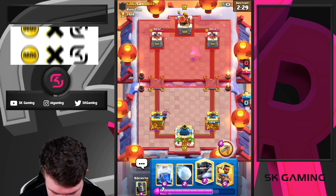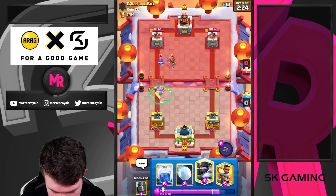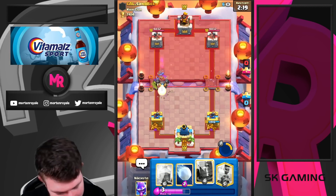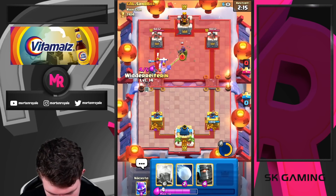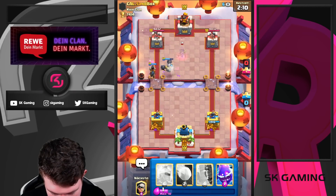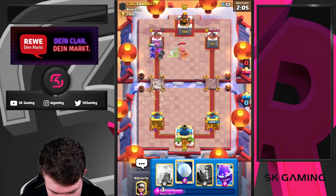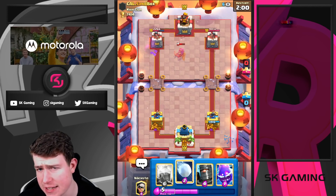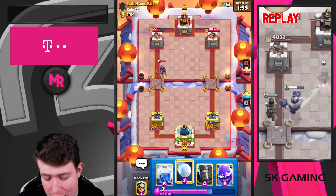Looks like he's running Log, E-Spirit, Fisherman — looks like Royal Giant. I'm just gonna use the ability and go for a Mega Knight here. The Mega Knight was horrible! Yeah the Mega Knight was so bad — I'll go for my Ram here. The Mega Knight is gonna jump — we were kind of lucky, honestly. We played that really poorly, but he didn't have the right cycle or the right answers against Mega Knight. People hate Mega Knight, I really dislike this card.